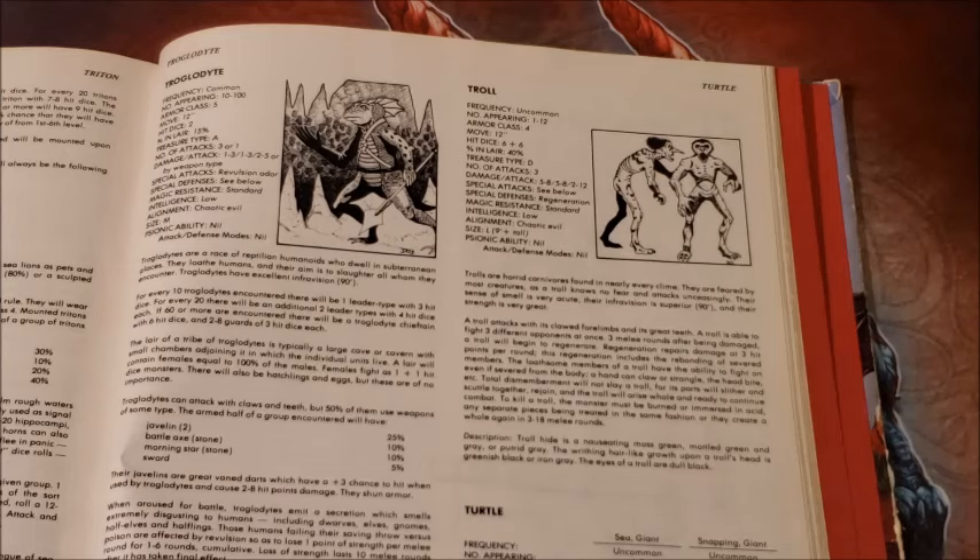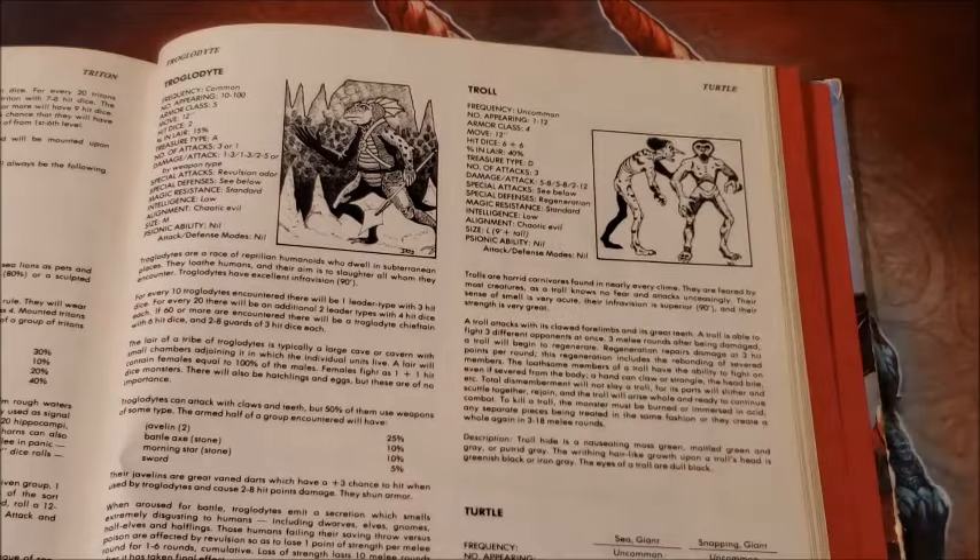With the advent of Unearthed Arcana and weapon specialization, trolls became a little less fearsome. To counter that, I gave them attack and damage bonuses for their great strength — the same as an ogre, so plus three to attack and plus six to damage. Now we have a guy dealing a ton of damage. We were around 20 before; now we're adding 18, so that's 38 points of damage per round on average if he hits on all attacks. Trolls are really scary.